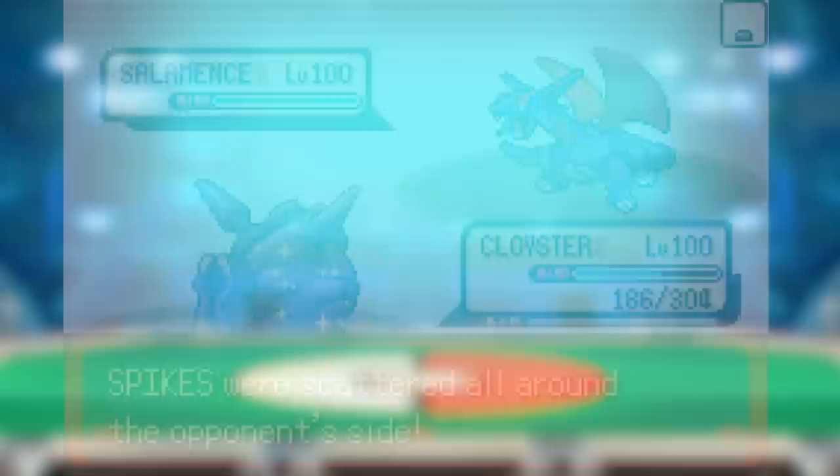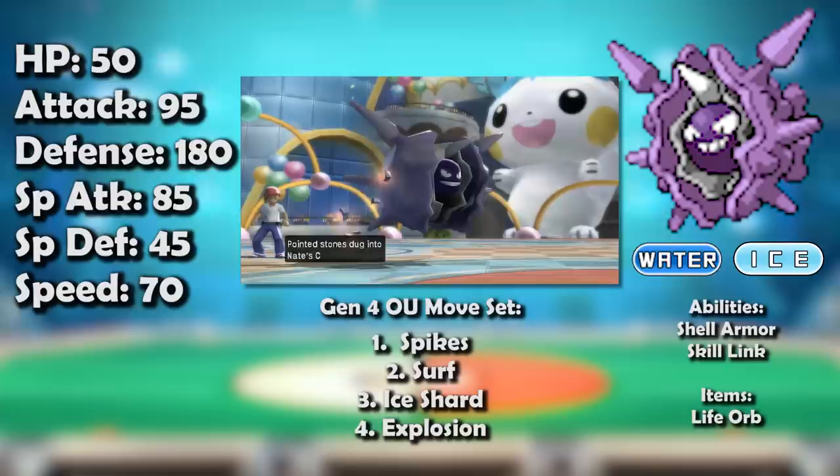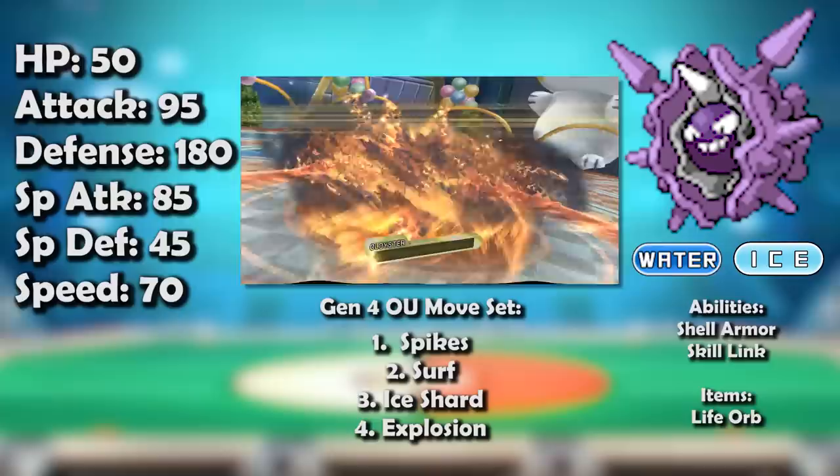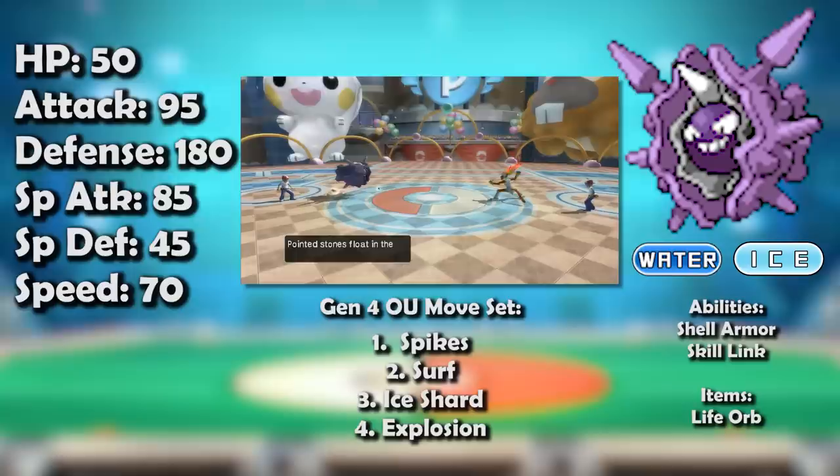But bad news for Cloyster — all that defense doesn't mean jack in a world of Stealth Rock. This pretty much ruined Cloyster's utility as a spinner itself, leaving it even more pigeonholed as a Spikes setter. Additionally, Cloyster couldn't come in multiple times during the game unless rocks were removed, but it didn't justify the investment of spinning just to get in, especially with its Explosion completely harmless against Ghost types. That said, Cloyster managed to find a new life for itself in the lead-centric metagame of Gen 4.